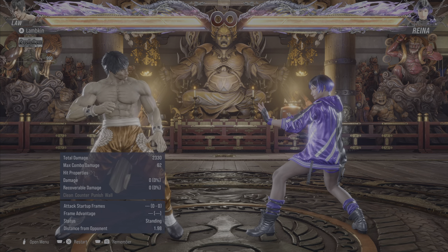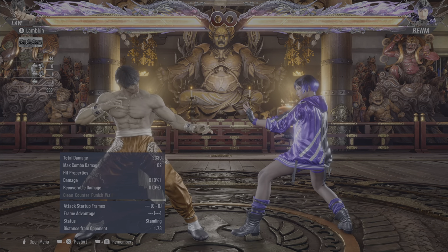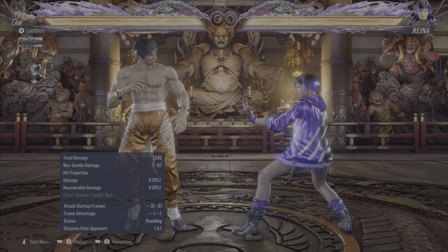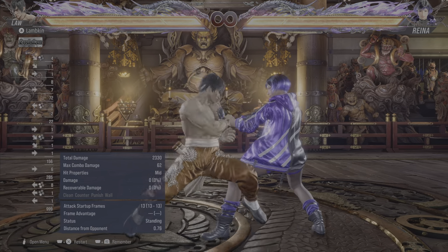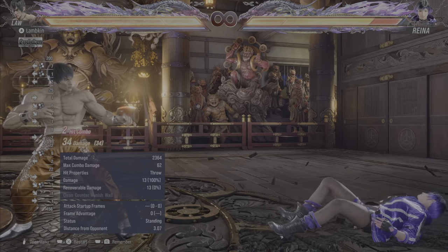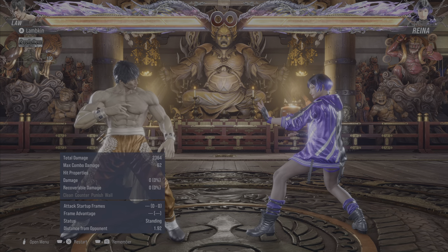So first of all, what is a parry? A parry is basically a defensive move that will allow you to disarm your opponent's attack and steal back your turn, or do a reversal attack on them — something like this or something like this. Those were two different examples of parries, and we'll go over them in a bit. That's basically what parries are.